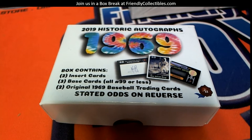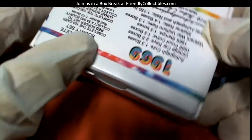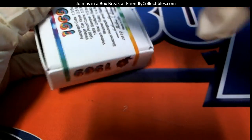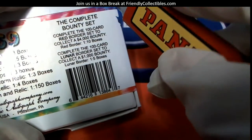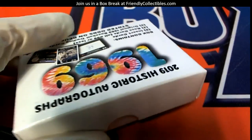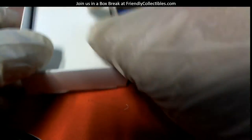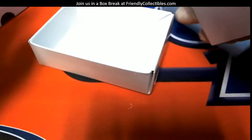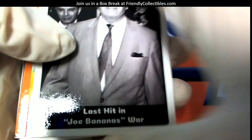This is the 1969 Historic Autographs entire box going to Mr. Fester Van. So let's see what you get out of here — this has all kinds of wacky fun stuff, car keys and everything else. And of course from the theme of 1969, historic autographs. Let's go through and see what you got, Mr. Fester Van.